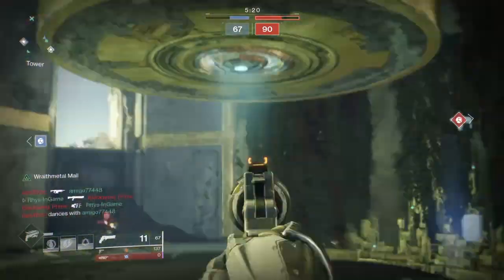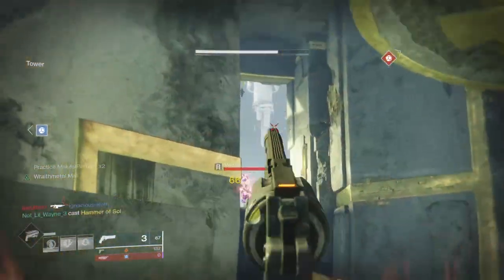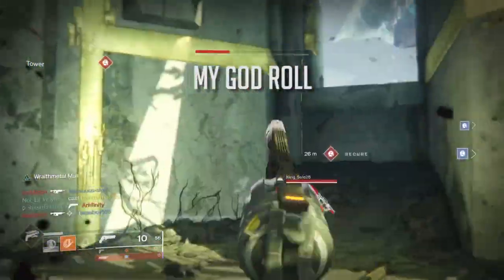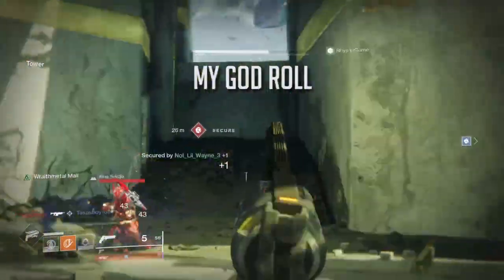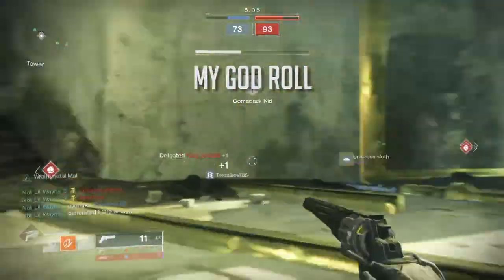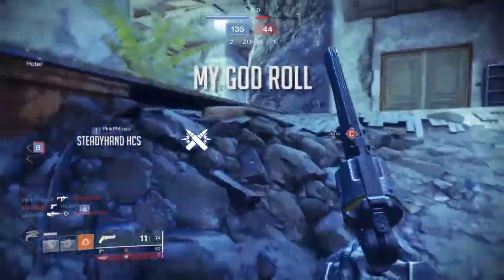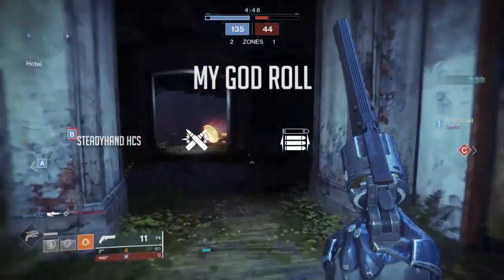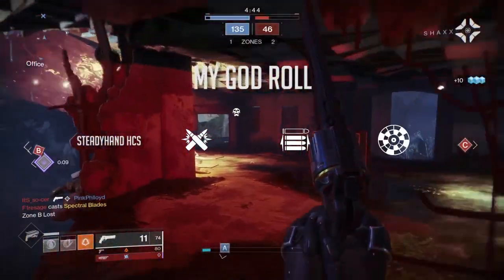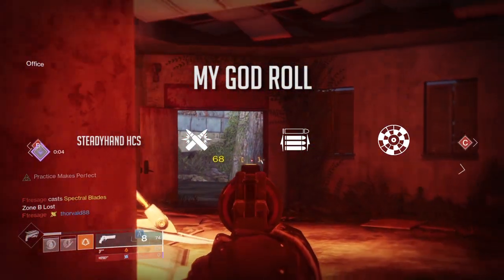Now that we've covered the best perk combinations for PvE and PvP, here is my personal god roll. I'll be going for a PvP Dire Promise this season: Steady Hand for the sight, Ricochet Rounds for the magazine, Opening Shot in the first perk slot, and Rangefinder in the second perk slot. That's the god roll I'll be chasing this season.